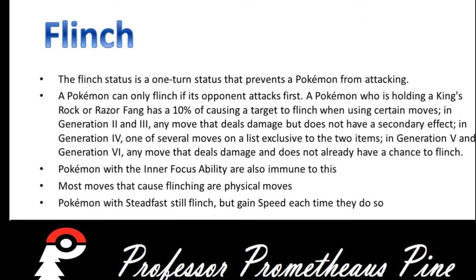In Gen 5 onward, any move that deals damage and does not already have a chance to flinch can trigger this effect. Pokemon with the Inner Focus ability are immune to flinching. Most moves that cause flinching are physical moves, and Pokemon with Steadfast still flinch but gain speed each time they do so.